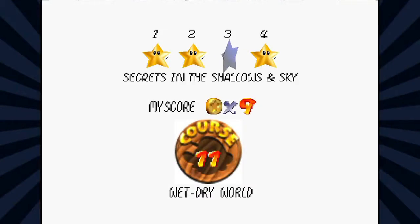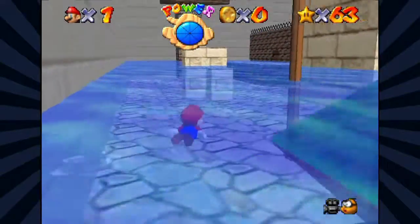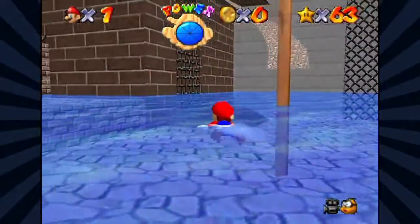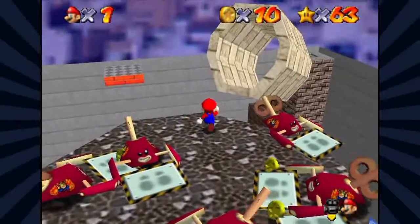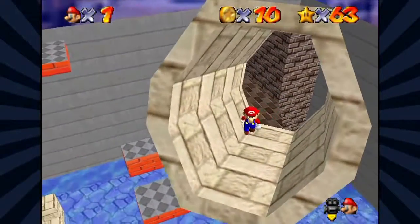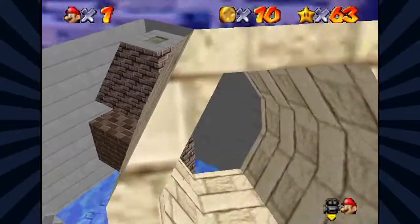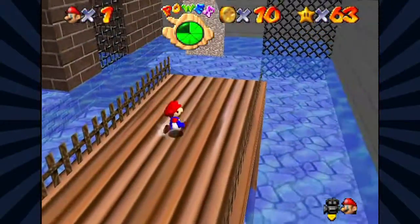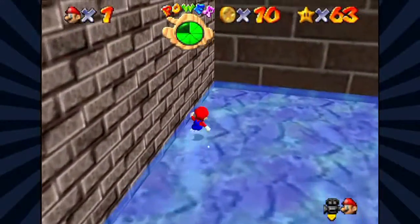Let's go to the city this time. Secrets in the Shallows and Sky — no thanks. Will we be able to get into that area over there? I'm not sure if we will. So I'm going to see if there's one over here. There's one! So there you go. Nothing works. This is horrible. I can't do anything. I know nothing.